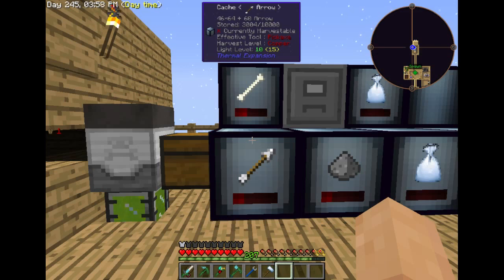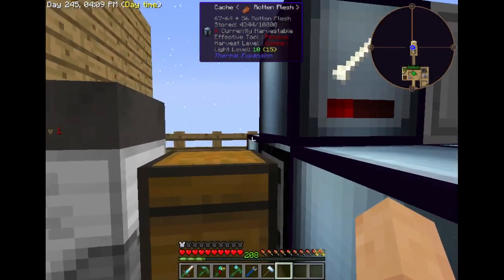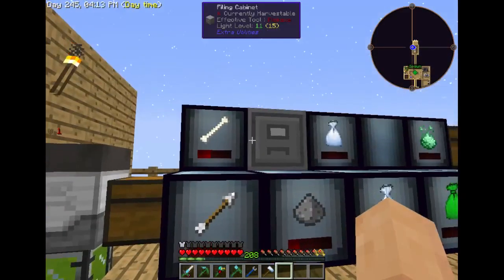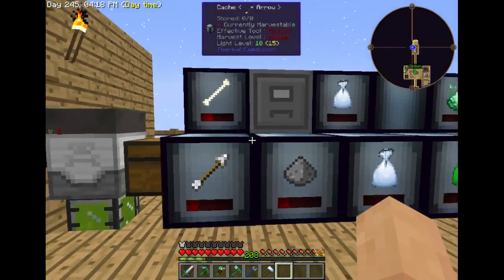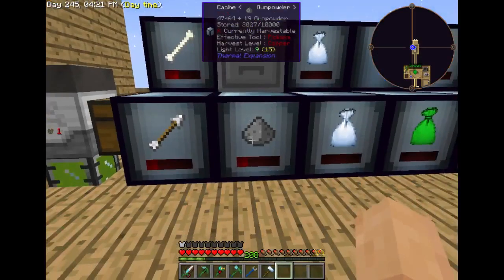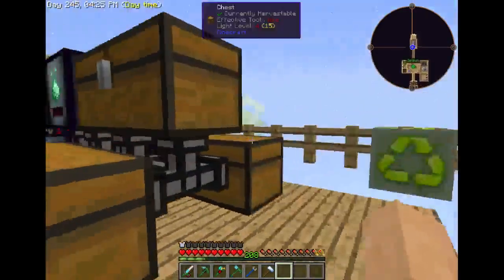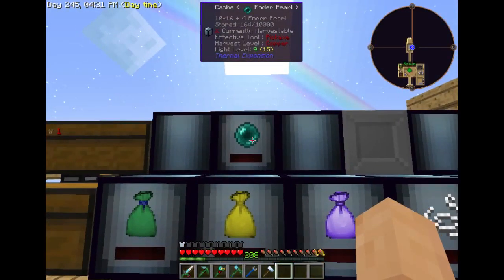I've got all these caches here, or cachet if you want to be fancy about it. These I had here before: arrows, bones, and there's rotten flesh on the other side. I have a filing cabinet collecting bows — a ton of those. I've got one for gunpowder here. On the other side: string, enderpearls.